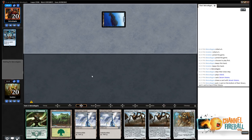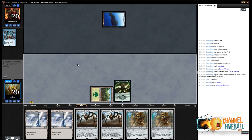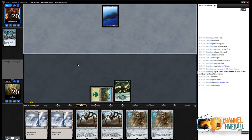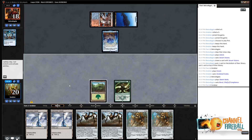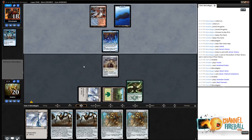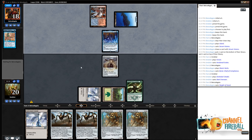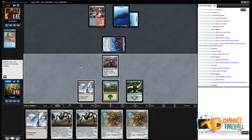Looks like we're playing against either Storm or maybe Blue-White Control, both of which I think are medium matchups. Blue-White is tough because they just have so many ways to interact. Storm it is. I'm going to play Steel Overseer this turn and hope they don't kill us on turn three, but we're very likely dead. If we were on the play, this would have gone a little better — we could have played Overseer on turn two, then played Ballista, activated Overseer, and killed Baral.